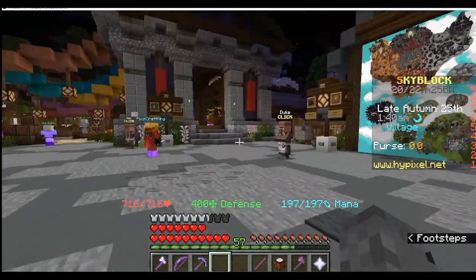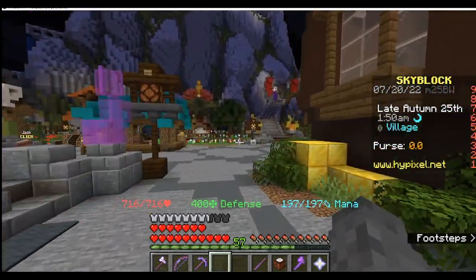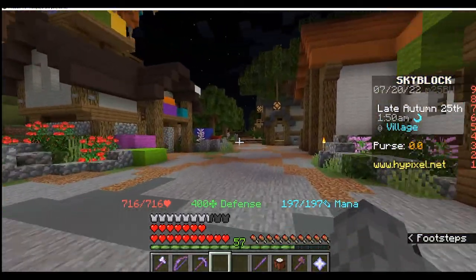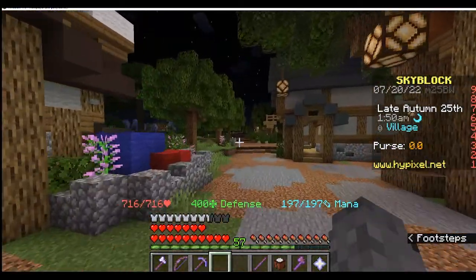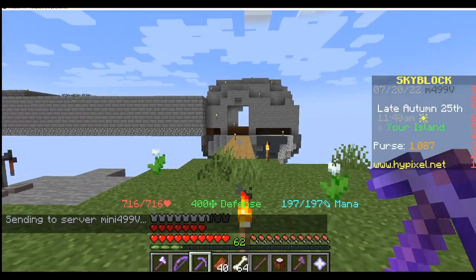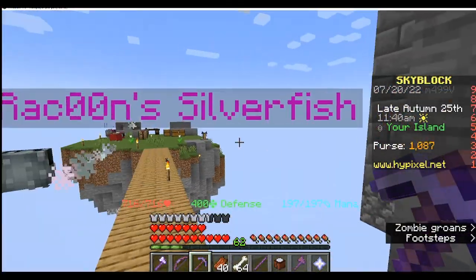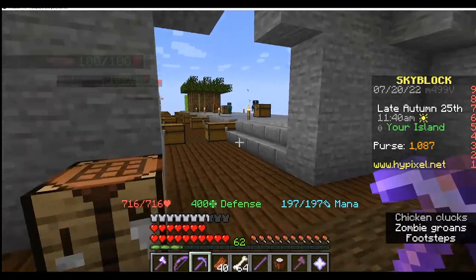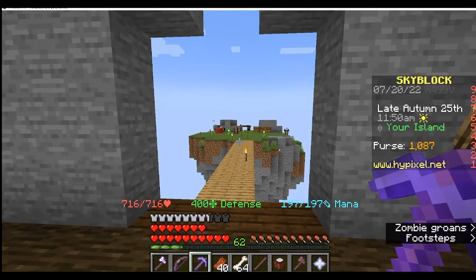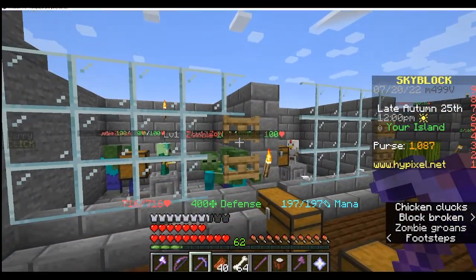That raider's axe is really good to have. It now means that I'm strong enough to actually damage some mobs. So the first thing you should do: get the bazaar, which requires mining, foraging, and farming — that's easy to do. There are a few other things you should do, and that is to unlock minion slots.